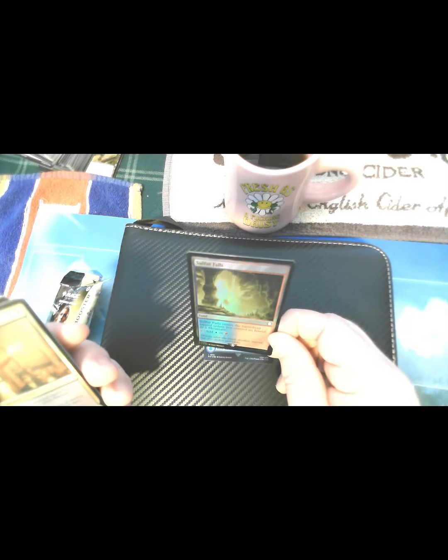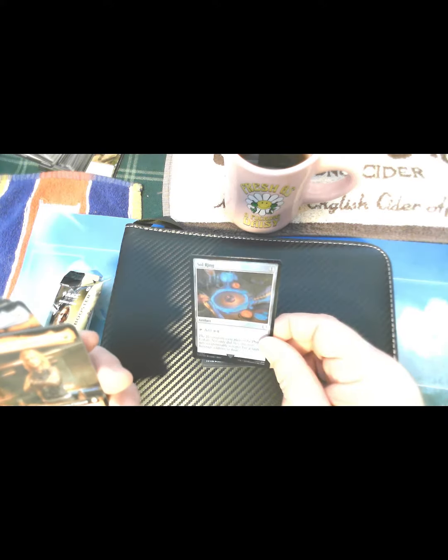Let's go ahead and see what we got. Got a cool foil land — Sulfur Falls. White Glove Grimond. Blasphemous Act. Sky Cloud Expanse. Cool foil Sol Ring. Duchess of Wayward Tavern Keep.